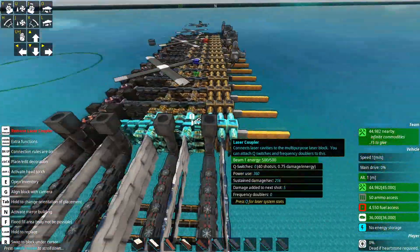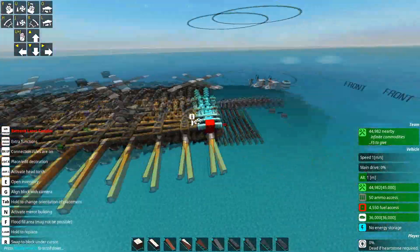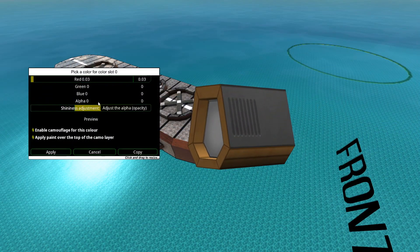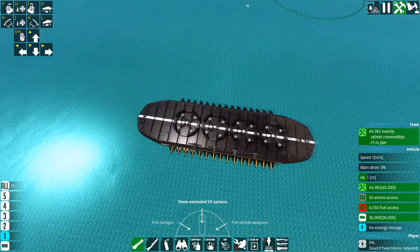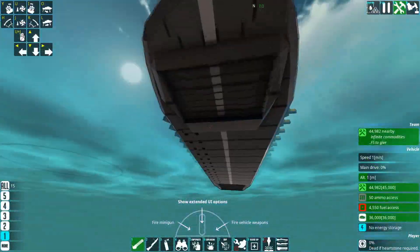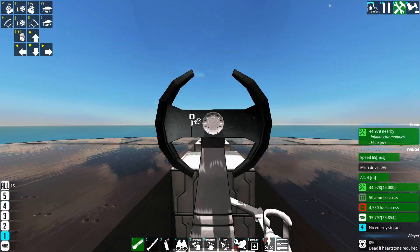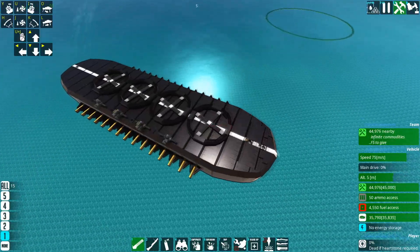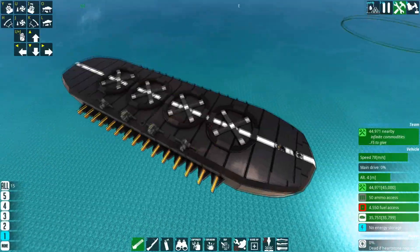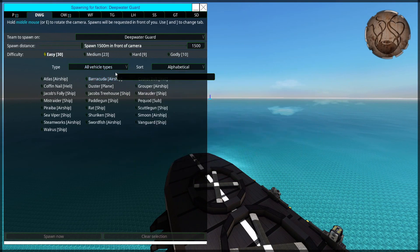Veteran laser people in the comments: I must advise you for your own safety to not facepalm so hard that you concuss yourself, because you kind of need your brain to watch the rest of this video. This thing is kind of canoe-like, and I'm learning to love custom jets more and more. With hydrofoils on the underside this thing bounces along very nicely. It's also kind of expensive for what it can do — 139 thousand materials.